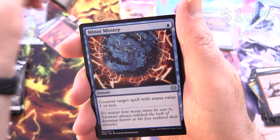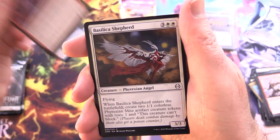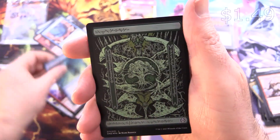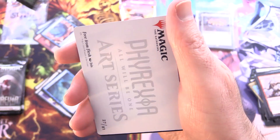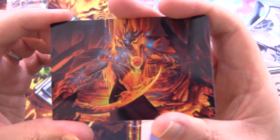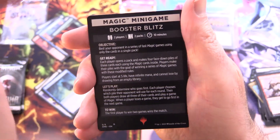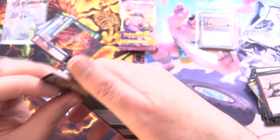Minor Misstep — that one as well — Furnace Punisher, Basilica Shepherd, Basilica Skull Bomb, Volt Charge, Ichor Synthesizer, a Phyrexian Forest in foil no less, and Free from Flesh — pretty cool. And a Magic mini-game booster, Blitz! Skeeter's jumping up and down with glee right now. On the other side you even get a Phyrexian Might.